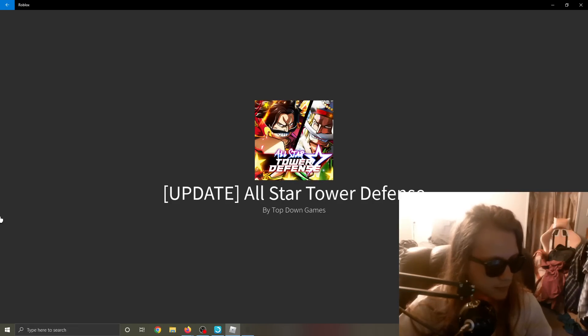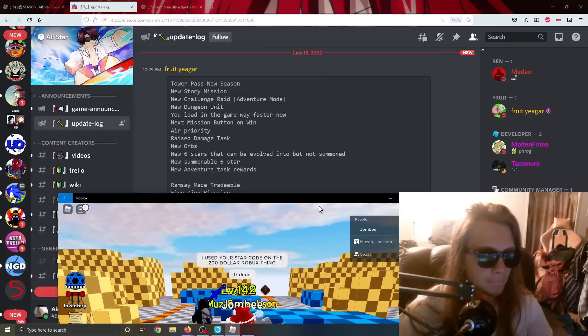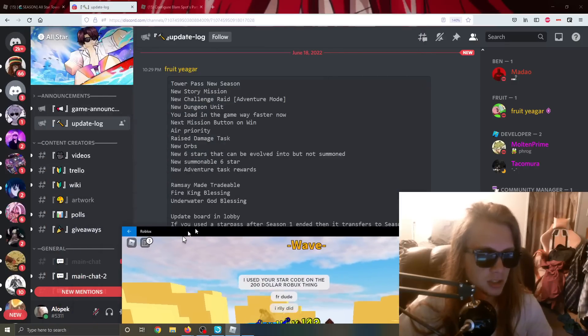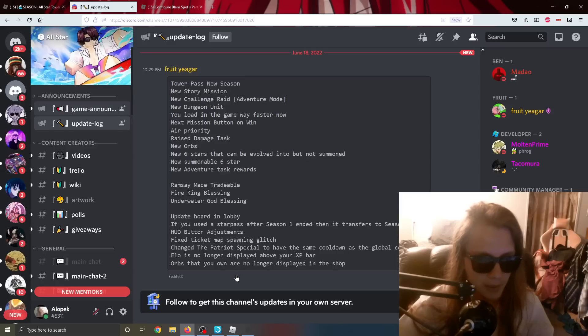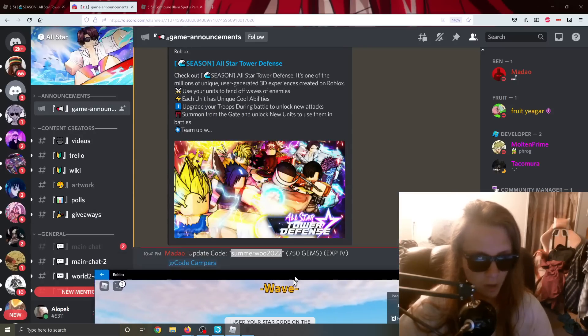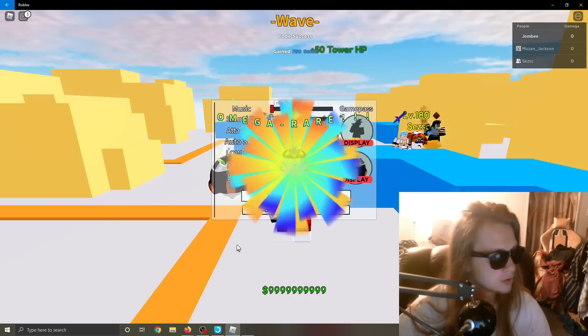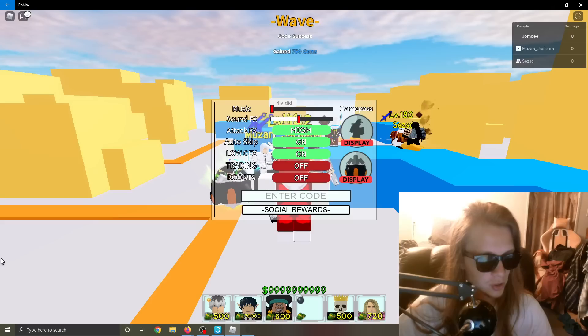Six star Odin is a thing? How do you get six star Odin? New update — new code guys: 'summerwoo2022' — 750 gems, let's use it right now!